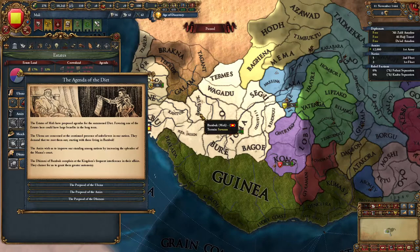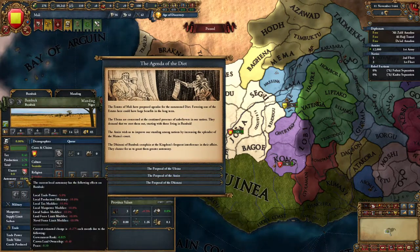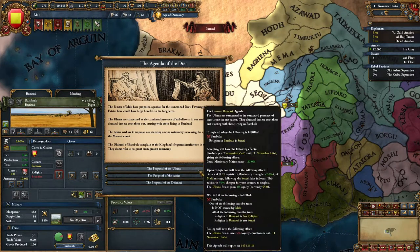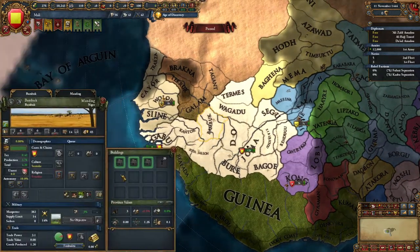Bambuk produces gold — its local autonomy is higher than 15, and that's ticking up because of low crown lands. We'll fix that in a little while. We need to go ahead and convert Bambuk, which is going to take 50 months — quite some time.